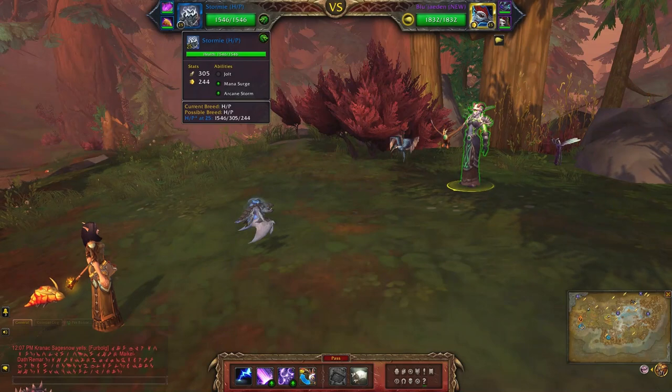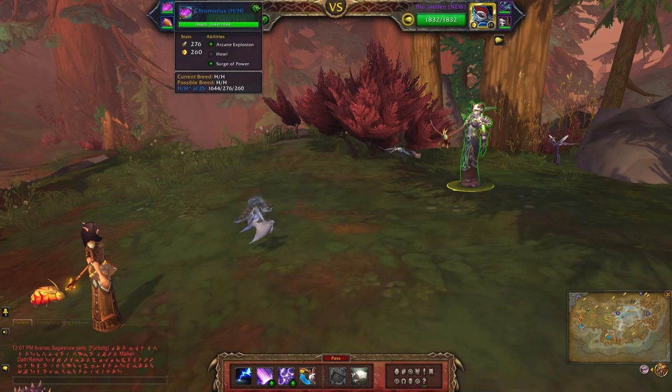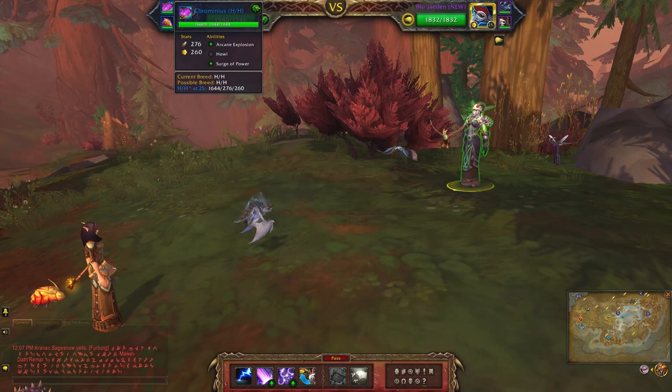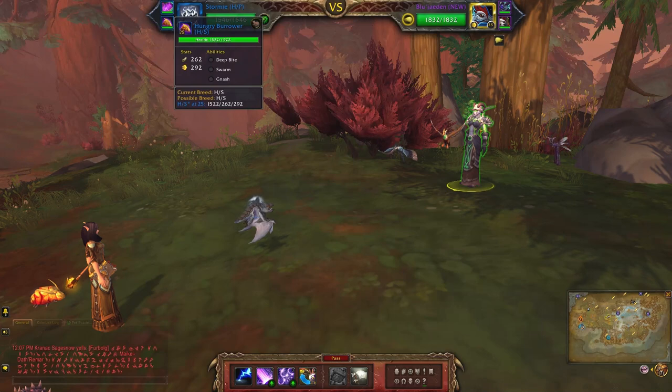Phase 4. This team I'll be using Stormy with Jolt, Mana Surge, and Arcane Storm. Next up is Criminious with Arcane Explosion, Howl, and Surge of Power. And finally I have the Hungry Burrower with Deep Bite, Swarm, and Nash.